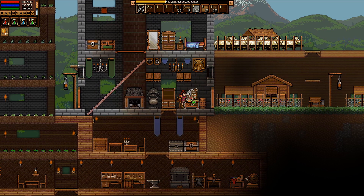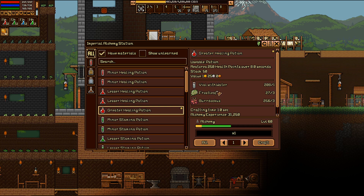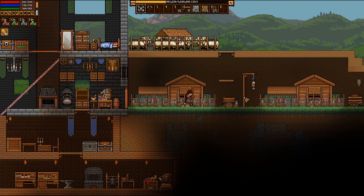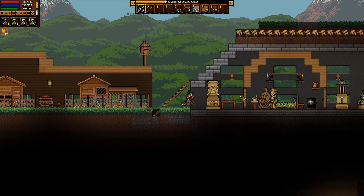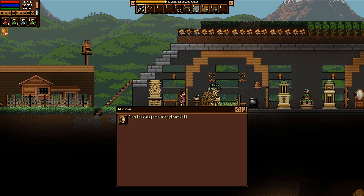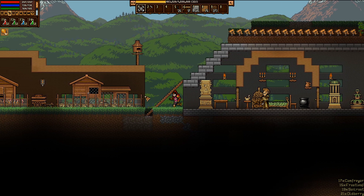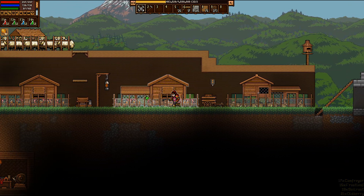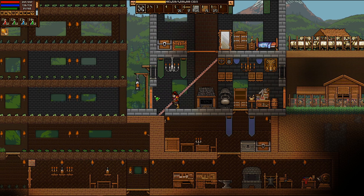Let's start with the new stuff — I have frost leaf now. I came over here and it turns out Alarva is now selling it. I assume once you get to a certain level they start selling the next level of items, because our hunter has them too if we go over and take a quick look.